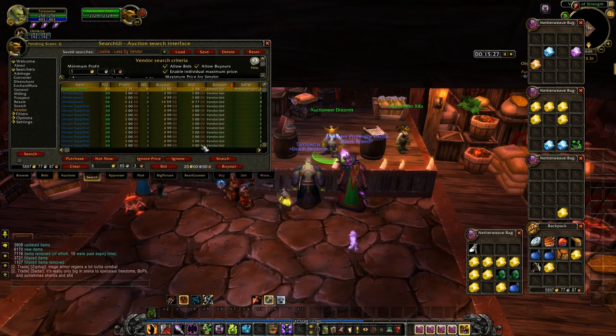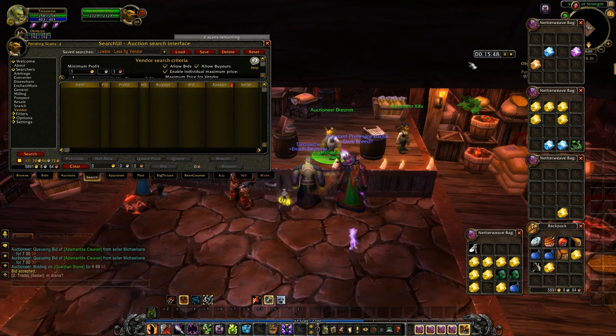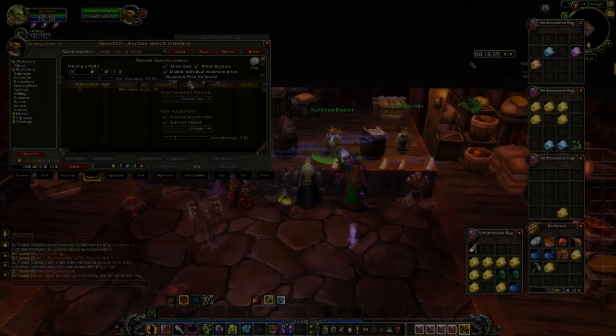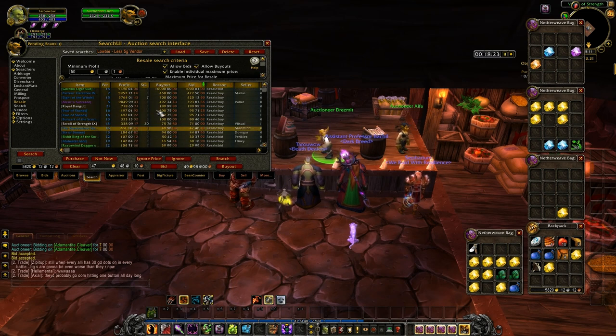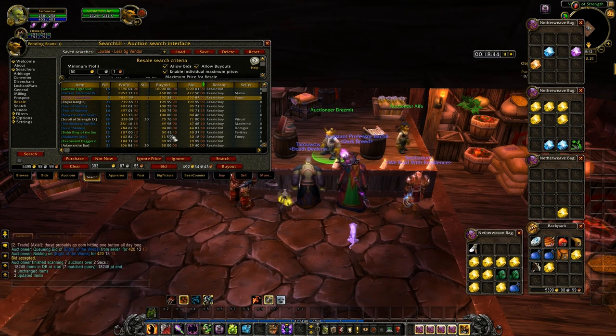Looks like there's a ton of stuff, so I'm going to throw out some bids and hopefully I'll get it. Like I said in a previous day, say you're bidding on 100 items or 50 items — I expect that you're probably only going to get about 5 to 10 of them. It is worth the time. Next thing I'm going to do is check some resale, see if there's any epics, rares, or just random stuff that I can buy and resell for a lot more.